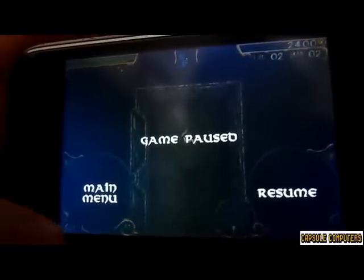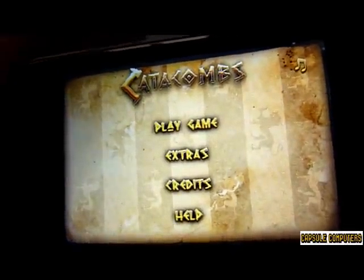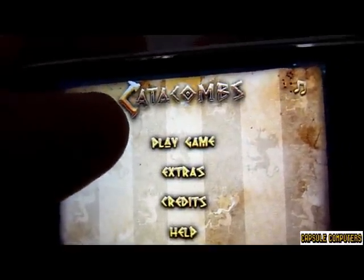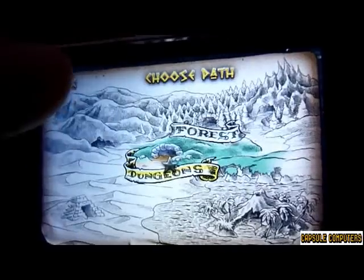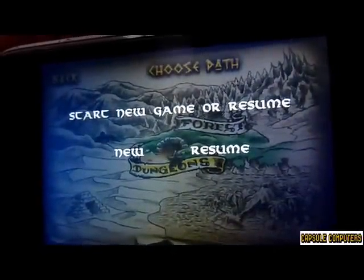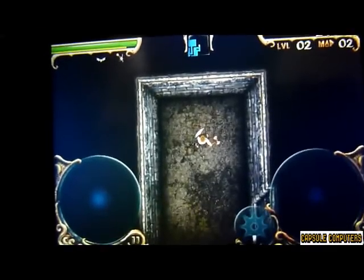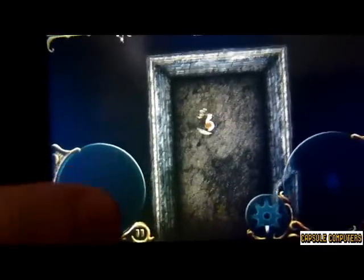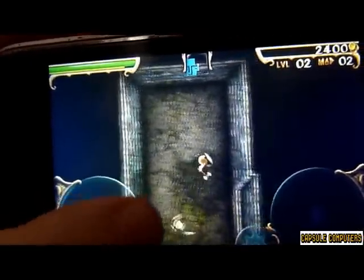When you pause the game, you can go back into the main menu. Whatever level you were on at the time, you will continue from the beginning of that level if you want to go back. So if we go back and choose a warrior and go into dungeons, it will ask you: would you like to resume or start new? That's the only way you can resume — you cannot save to a specific slot. As you can see, I'm on level two with a level two character.